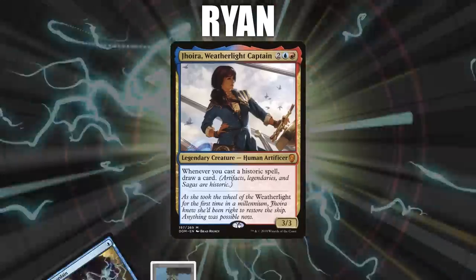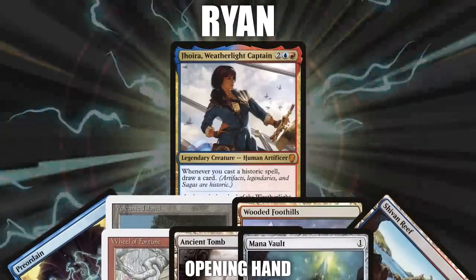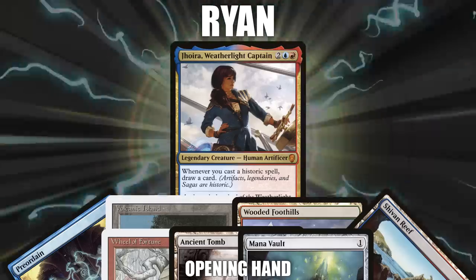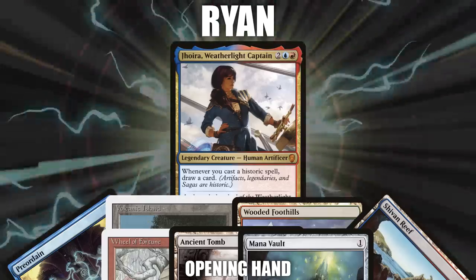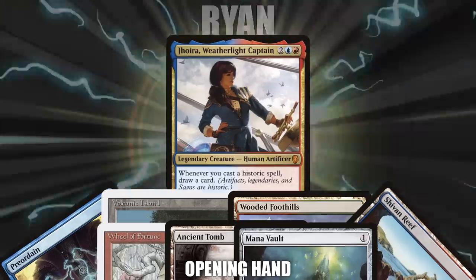First, we have Ryan playing Jhoira, Weatherlight Captain. Labeled as Adaptive Storm, this deck is a build from one of our fans — they said we could pilot it for one of our episodes, so we sleeved it up to see what it can do. Ryan's opening hand consists of a Preordain, Volcanic Island, Wooded Foothills, Shivan Reef, Wheel of Fortune, Ancient Tomb, and a Mana Vault.